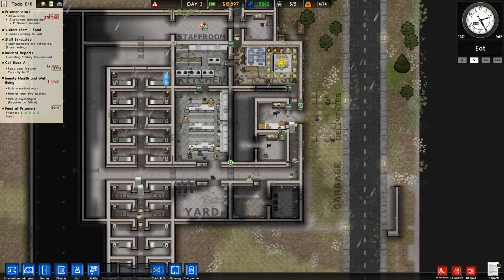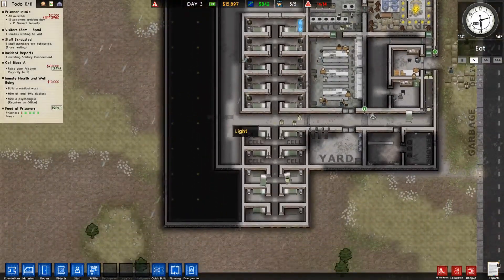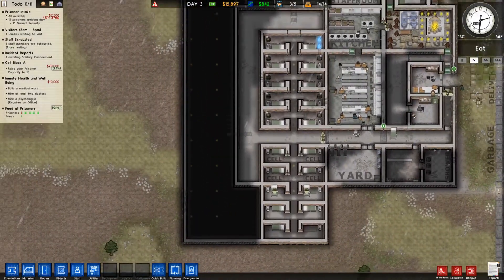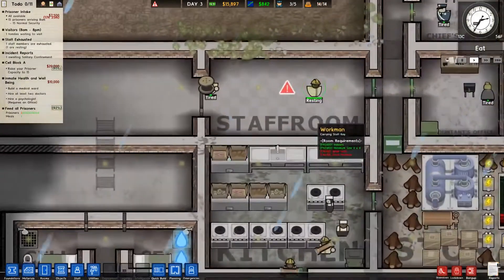Hello and welcome back to Prison Architect. Last time I was working on turning this into a hallway, and I was going to put a medical area up here and a staff room in here.